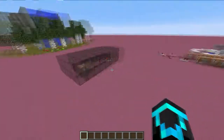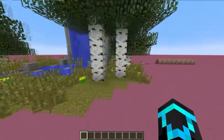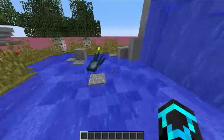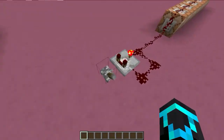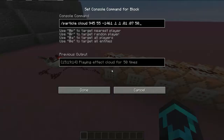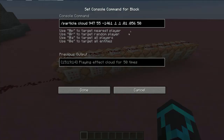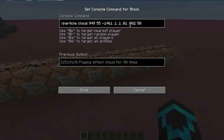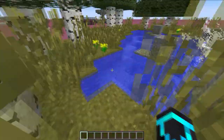The next one is a waterfall — this one is guarded by a single squid. They're spawning in here like crazy! This one uses cloud particles, and they're tiny — the smallest you can get them, 0.1 by 0.1. It randomizes them; I went through and gave them different sizes and different amounts, and it creates this really cool effect.